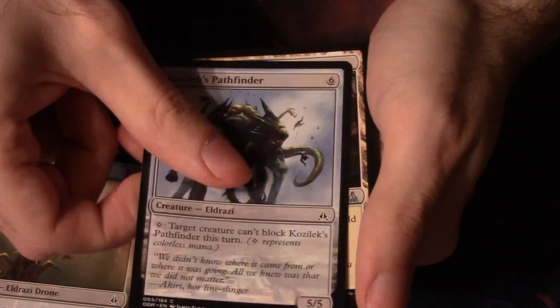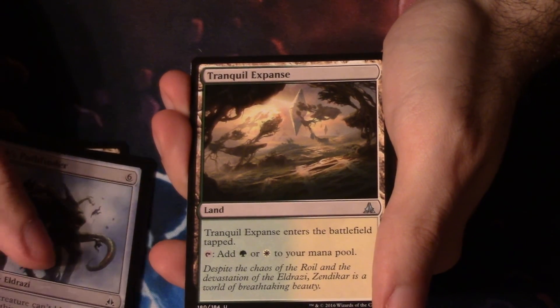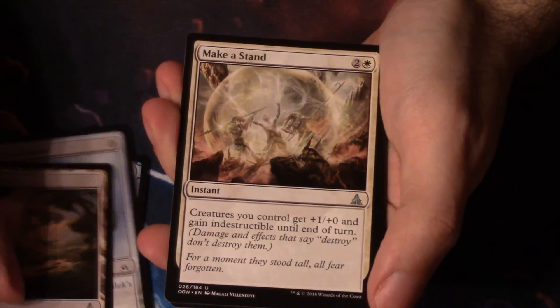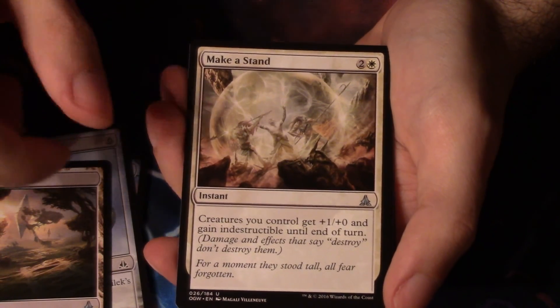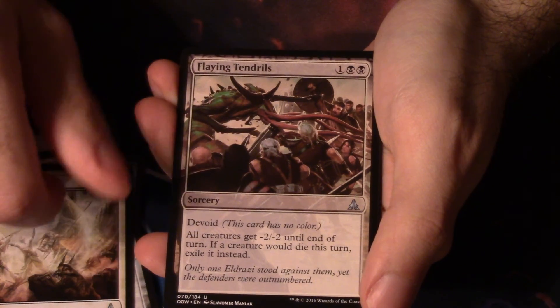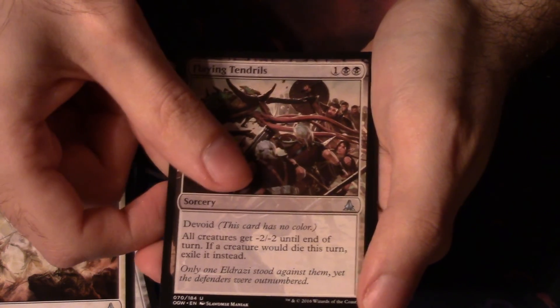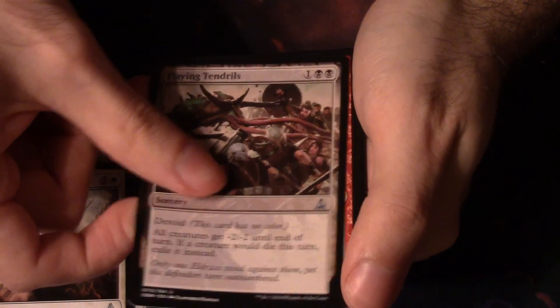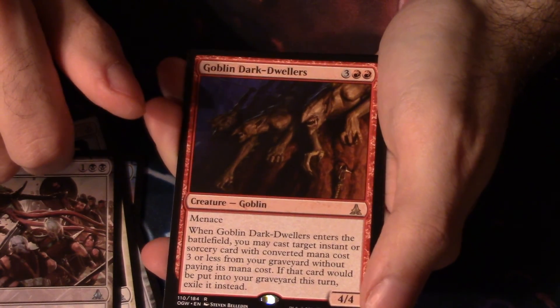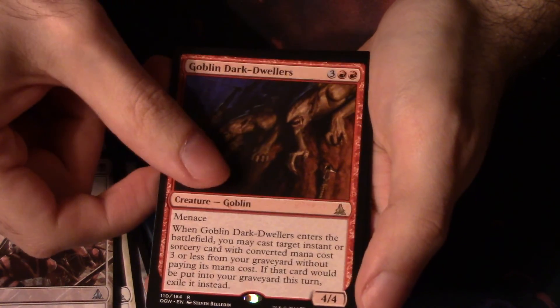Kozilek's Pathfinder. Tranquil Expanse — that's our first uncommon. Make a Stand is the second uncommon. And Flaying Tendrils. And the rare or mythic is the Goblin Dark Dwellers. Not bad at all.